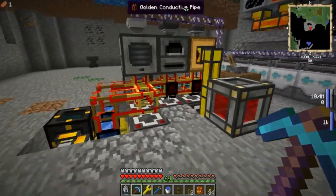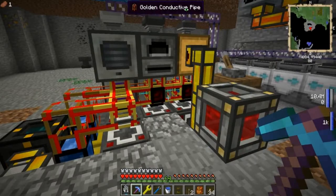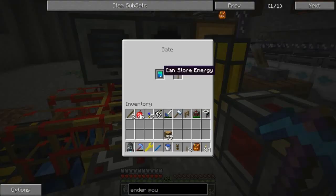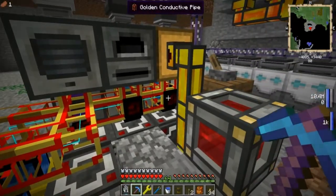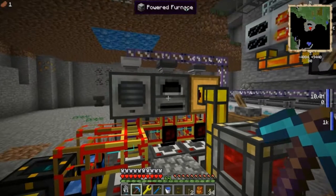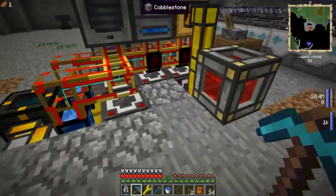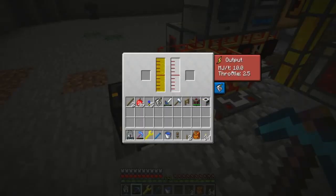This is kind of an ugly setup because I just threw it together. I've got gates on the bottom of the machines so the engines only turn on when either of these two machines can store energy, or when this one has an empty tank, then it'll start working again. If we kick these on — there they go — and if we take a look, they're giving 10 MJ. They'll stay full of milk as long as my rancher is running.